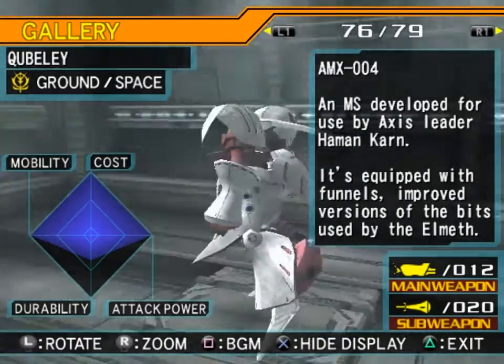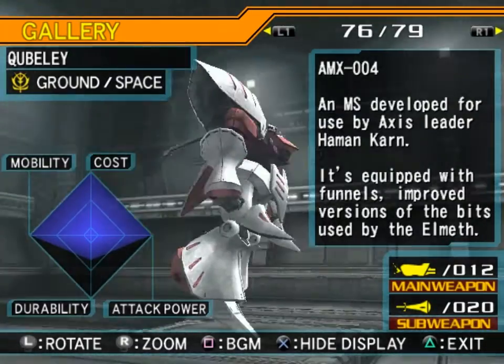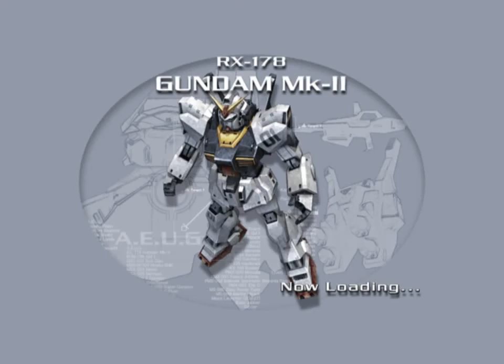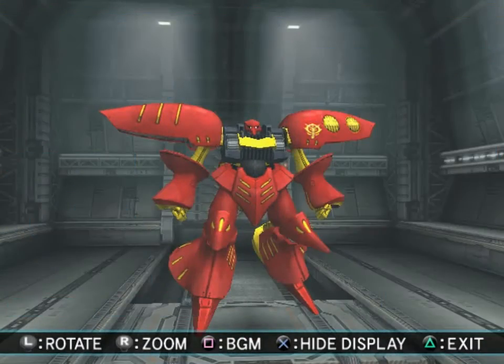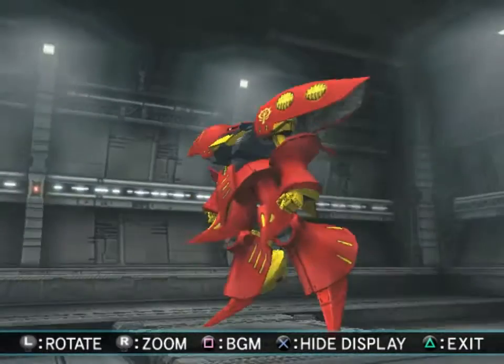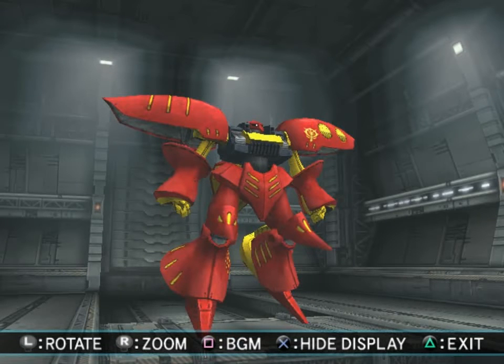Qubeley AMX-004 — developed for use by Axis leader Haman Karn. It's equipped with funnels — improved versions of the bits used by the Elmeth. I love this suit, so good. And Qubeley Mark II AMX-004 — there should be a two at the end. A Neo Zeon mobile suit of the same type as Haman Karn's machine. As a Newtype mobile suit it is able to perform all-range attacks. This red and yellow scheme on it is just beautiful — it's so shiny and spiffy. And the beam saber with the two prongs at the side — I love that one too.